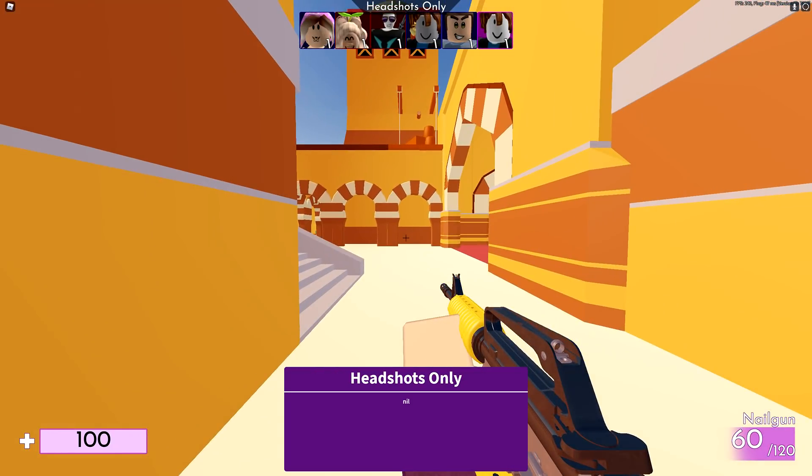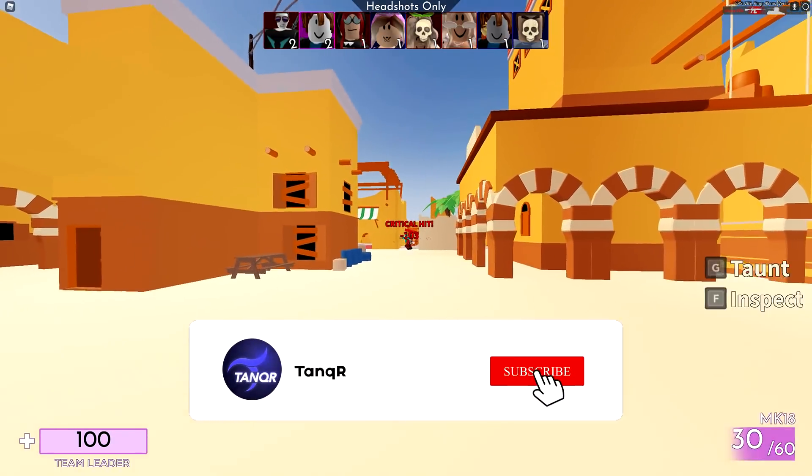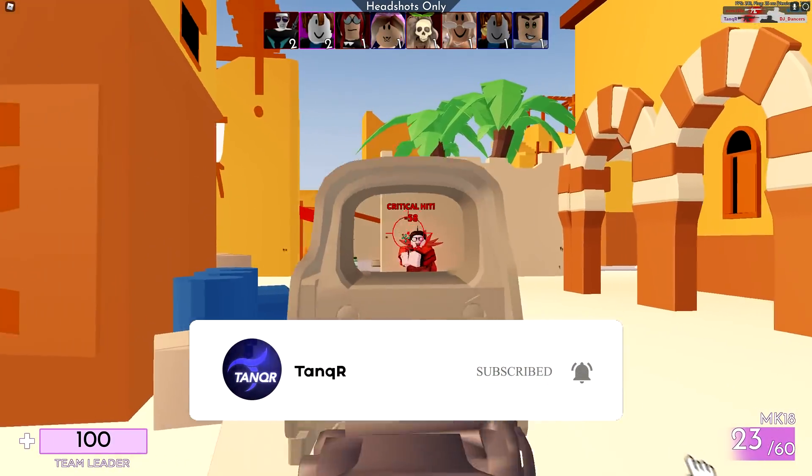So this is the normal crosshair, the default crosshair, but with a click of a button we now have a custom crosshair. So let's see how it performs — or at least how I perform with it.